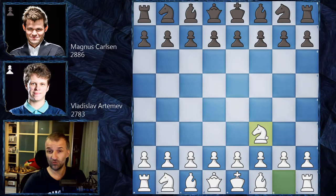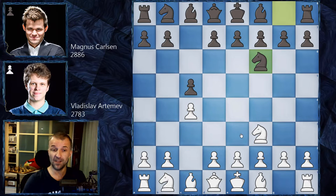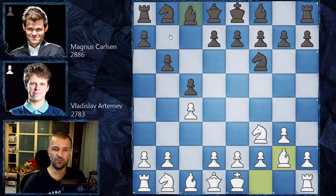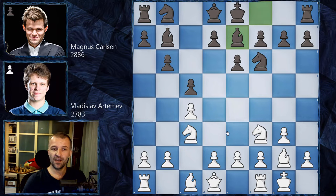We have knight f3, the Zukertort opening. We have c5, c4 - so the English Symmetrical is happening. Now we have g3, b6, bishop g2, bishop b7, castles, e6, knight c3, bishop e7. For your information, this is called the Hedgehog Variation, but it doesn't have a good reputation. If Magnus doesn't prepare something very special here, he can have some troubles in this game.